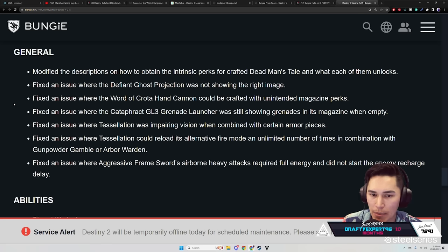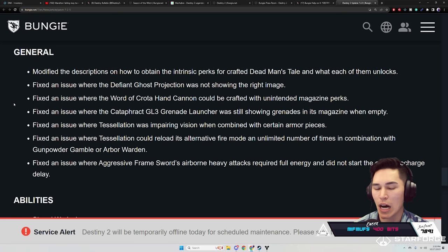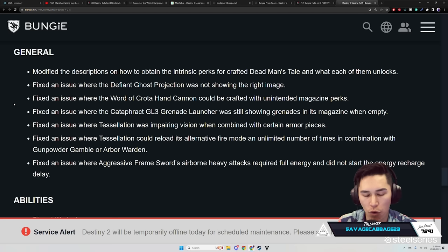Some general stuff: modified description on how to obtain the intrinsic perks for crafted Deepsight weapons. Fix an issue where the Defiant Ghost Projection was not showing the right image. Fix an issue where the Word of Crota Hand Cannon could be crafted with unintended magazine perks. Fix an issue where the Cataphract GL3 Grenade Launcher was still showing grenades in its magazine when empty. Fix an issue where the Tessellation was appearing invisible when combined with certain armor pieces. Fix an issue where Tessellation could reload its alternative fire mode an unlimited number of times — there goes the cheese in combination with Gunpowder Gamble.